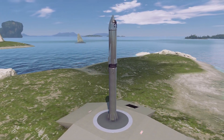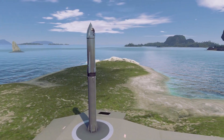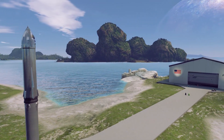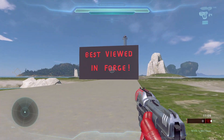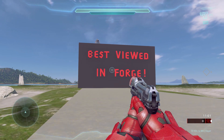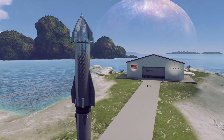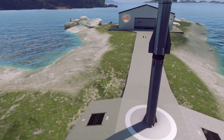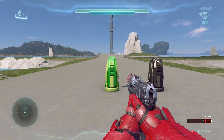Note, this demo is best viewed in Forge, due to an issue where Halo 5's custom games unavoidably shifts pieces within a welded group during loading. If you load it up in customs, you'll see an obstructive sign which reads 'Best Viewed in Forge.' I recommend loading up Forge and baking the lighting for best experience. Stand somewhere with a nice view and click the launch button.